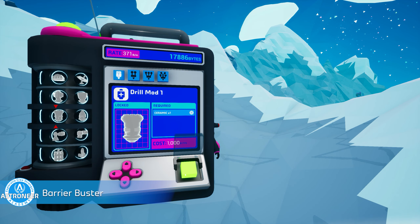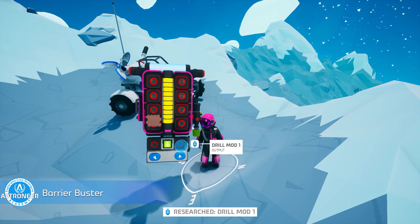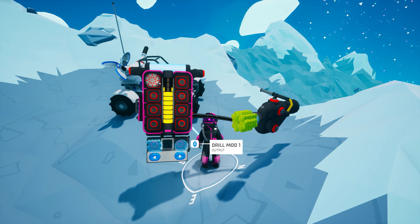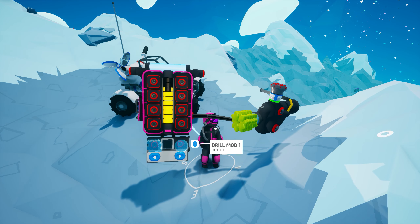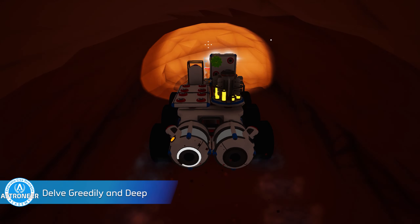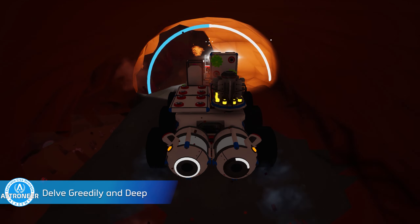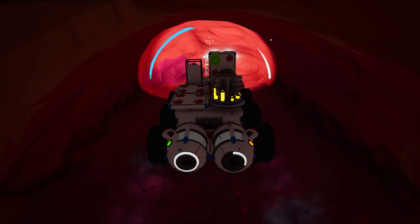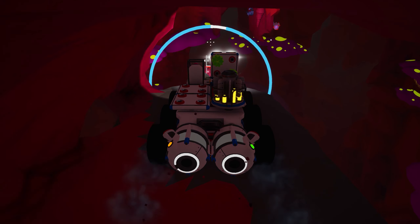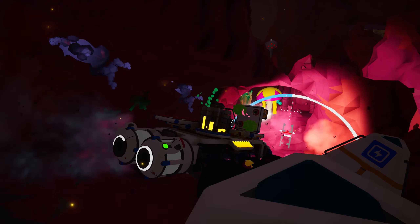Achievement 9: Barrier Buster. In Astroneer Academy 105, we discuss the various drill mods you can use with your terrain tool. Simply craft any one of those drill mods, attach it to your terrain tool, then go deform hard terrain. Those mountains on Sylva would probably be an excellent place to unlock this one. Achievement 10: Delve Really in Deep. This achievement has nothing to do with hobbits or mining — not a Tolkien fan? To unlock this achievement, simply travel to the mantle depth of any planet. We did this recently in Astroneer Academy 303 if you need a review. Now that you've unlocked this achievement, please go become a true nerd and read some Tolkien.